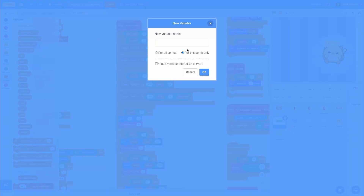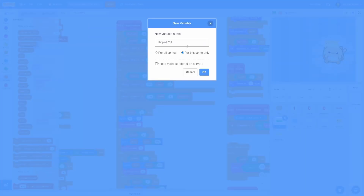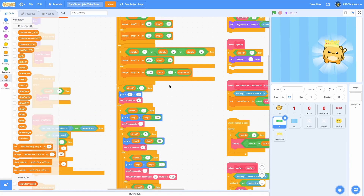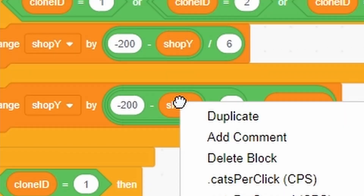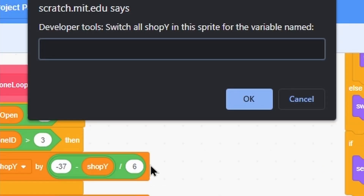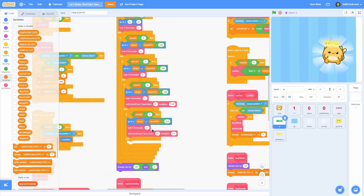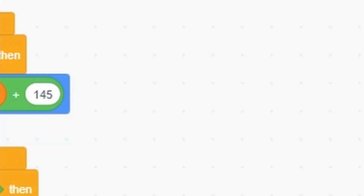Make a for-this-sprite-only variable and name it shop_y so it's different from the all-sprites one. We need to replace every single shop_y reference with the new sprite-only shop_y. Using the Scratch add-on, right-click on the old shop_y, do 'swap variables' and select the new sprite-only shop_y — it will replace all references automatically. Then delete the old shop_y and rename the new one correctly.